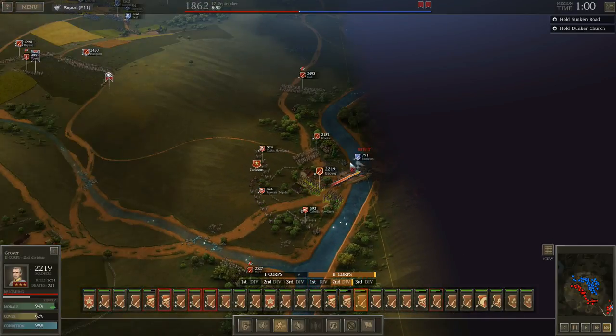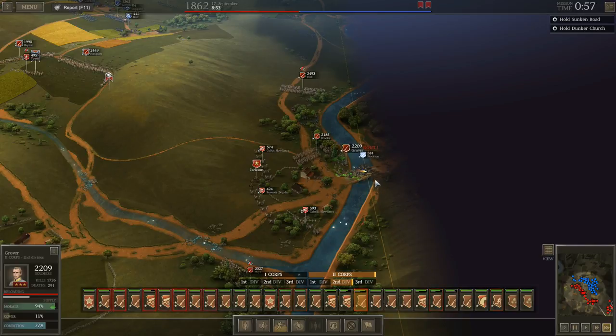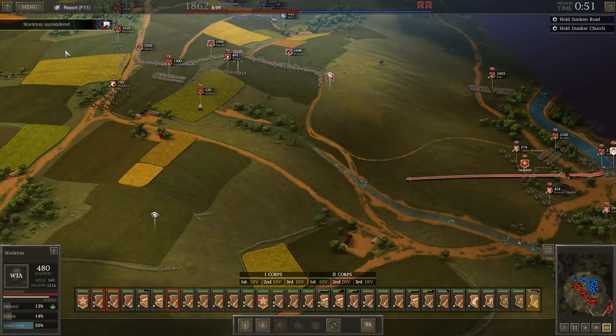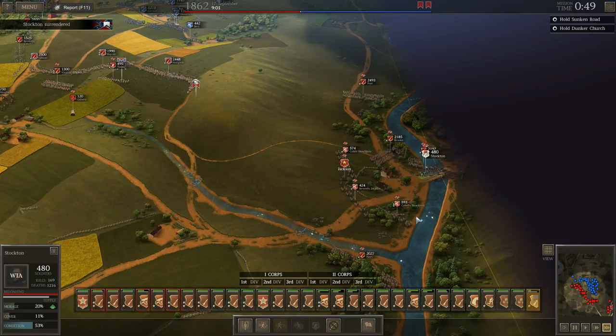Just one brigade left — I wonder if we could get him to surrender. Looks like he'll probably dissolve rather than surrender. Oh, he did surrender — excellent, there are some prisoners! Let's get those guys up here; once they've cleared out I'm going to pull this line back.